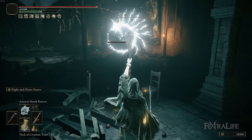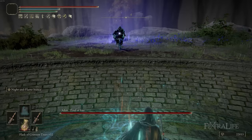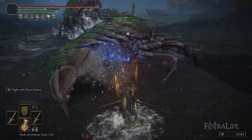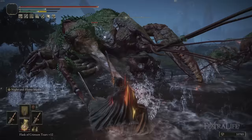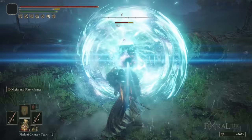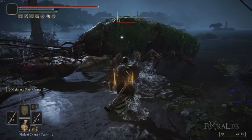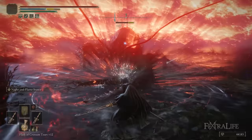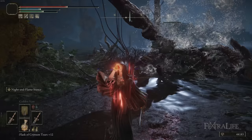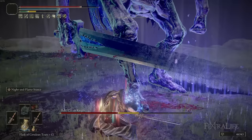A couple of final tips: in New Game Plus, you can actually get a second Sword of Night and Flame by going to Caria Manor early and grabbing one to upgrade. Dual wielding two of them is an absolute blast. If you go that route, use Rotten Wing Sword Insignia or Wing Sword Insignia and Millicent's Prosthesis to stack attack power as you hit repeatedly — you can easily get over 1100 attack rating with two straight swords each.